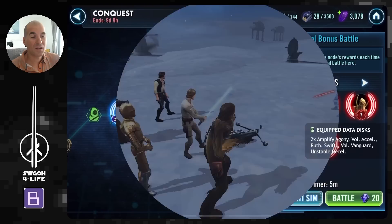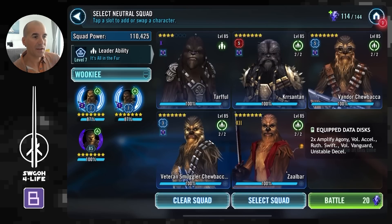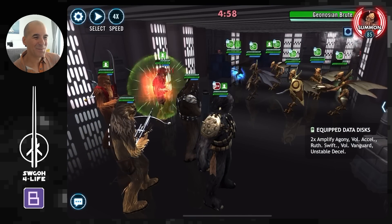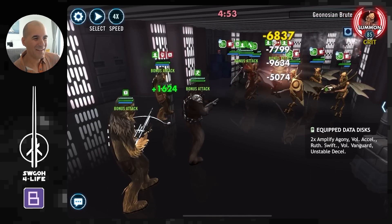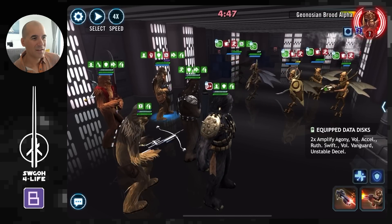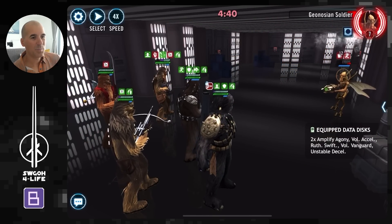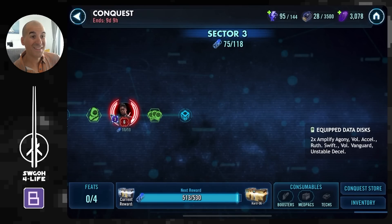We also have the Wookie global feat to do. Let's start in Sector 4 versus Geos. Wookies are really fun to use — I thought it would be much more difficult but Tarpul is not bad at all even at low gear. He does the job, we get the train rolling with ruthless swiftness, and finish these guys off. I swapped in Zaalbar and Krrsantan since I was previously using CLS Chewie and OG Chewbacca, but they're not necessary here.